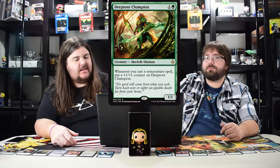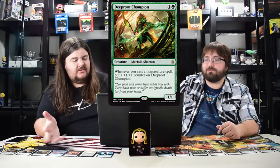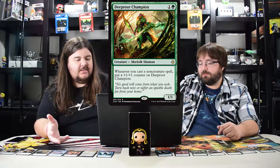Deep-Root Champion is pretty amazing. He's a two mana one one merfolk — when you cast a non-creature spell, put a plus one plus one counter on him. I'll put this dude out first and just keep casting spells and he just gets bigger. I like him a lot. The dryads have done this ability before, but since he's a relevant creature type as a merfolk, I love him.